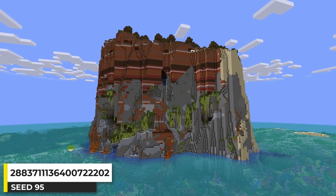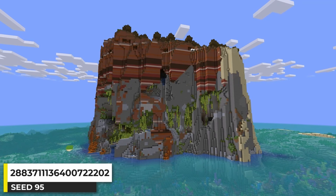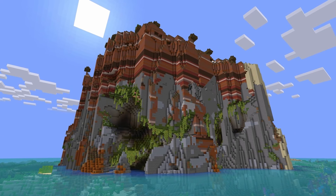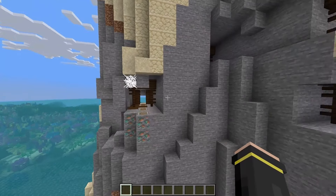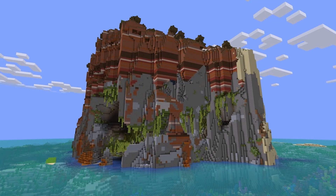Since the Caves and Cliffs update, some of my favorite seeds to find are cliff islands with lush caves — they just look so cool. The colors of the Badlands biome make this one even better. Even the non-lush cave sides look really cool, and the biome causes mineshafts to generate on the cliff side too. Just such an awesome Minecraft seed to find.